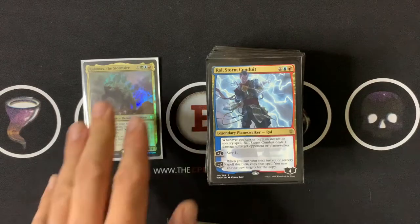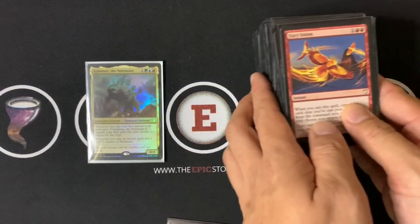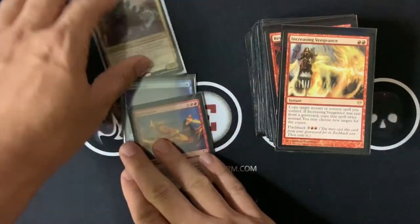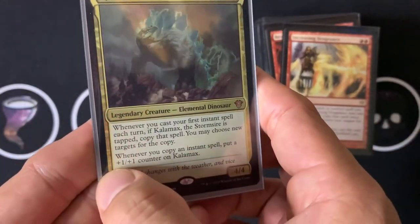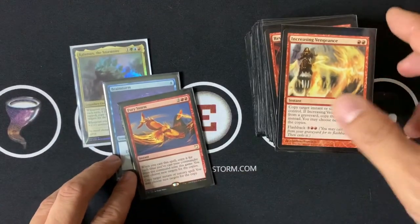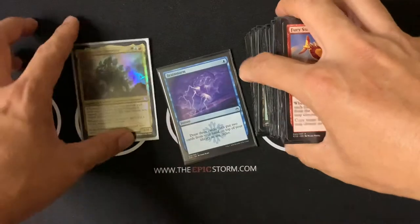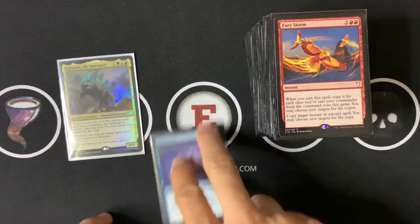The next combo is with Kalamax himself — let's pretend Rao doesn't exist. It doesn't matter if Kalamax is tapped or not; you cast your spell and do the same copy effect. Because of Kalamax's second ability — whenever you copy an instant or sorcery spell, put a +1/+1 counter on Kalamax — you essentially copy your spell infinitely. To end the loop, you just copy your original Brainstorm. You'd make Kalamax infinitely big and attack for commander damage or lethal.